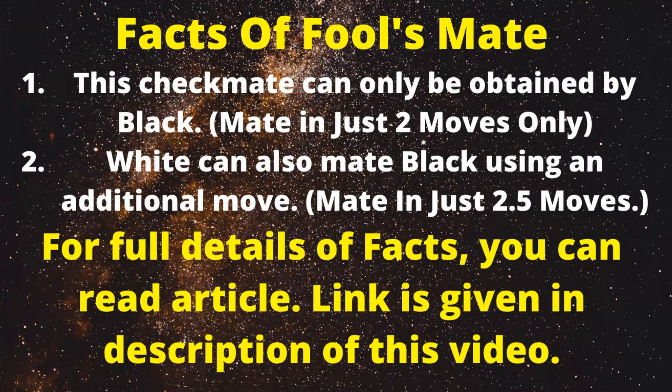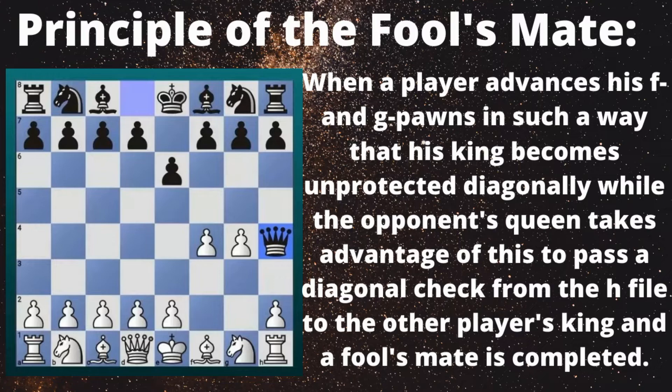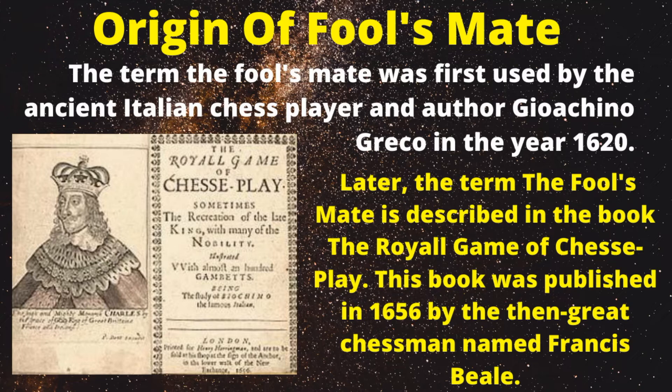Principle of the Fool's Mate: When a player advances his f and g pawns in such a way that his king becomes unprotected diagonally, while the opponent's queen takes advantage of this to pass a diagonal check from the h-file to the other player's king, a Fool's Mate is completed. Origin of Fool's Mate: The term 'Fool's Mate' was first used by the ancient Italian chess player and author Gioachino Greco in the year 1620.